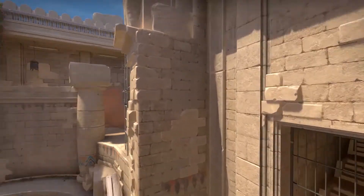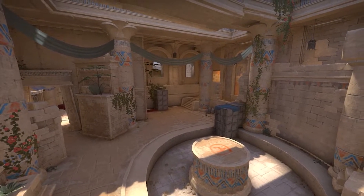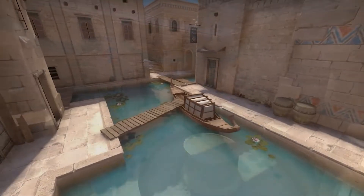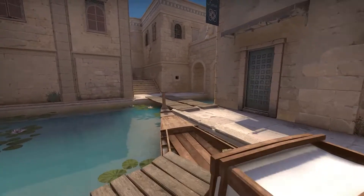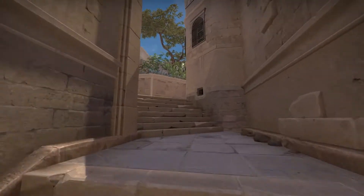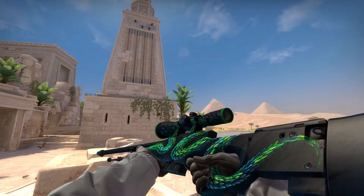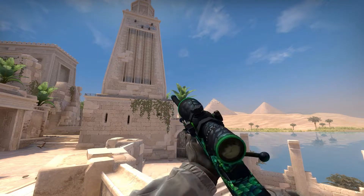Anubis has just been released into the competitive pool in CSGO. Since it's a new map, I thought I'd find a bunch of smokes for it. I don't really know how the rounds will be played out and what the meta will become, but I can see each of the smokes that I've used here being used. Before we get into the video, I'm doing a giveaway of this AWP Aetheris, so feel free to check the link in the description to enter. Without further ado, let's get into the smokes.